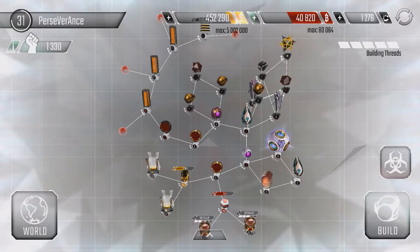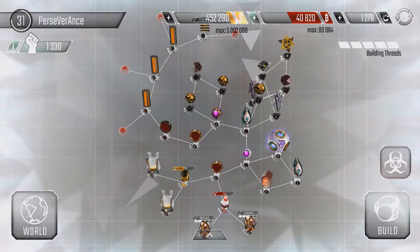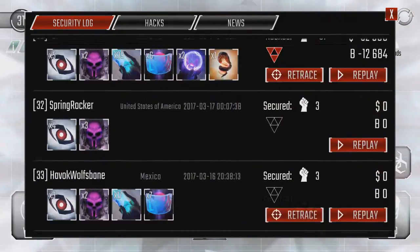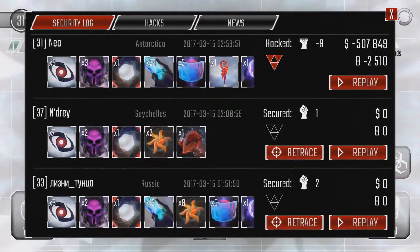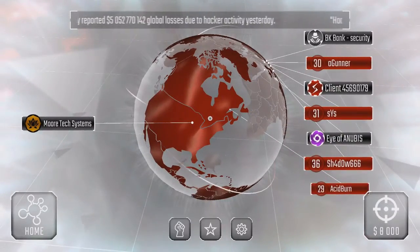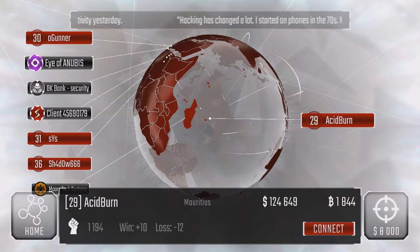Another thing I like to do when I have all of my security nodes up is to just keep a lot of resources in my storages, because it makes me look like a good target to attack — they can hack a lot from me, if they succeed. So in a way, I'm tricking them into testing my defenses for me. But I hope that's not unethical. So I guess let's just end off with an attack — acid burn, plus 10 reputation. That's actually pretty good. Most people give me only plus 3.